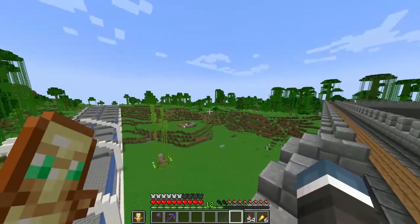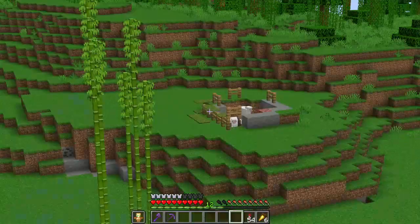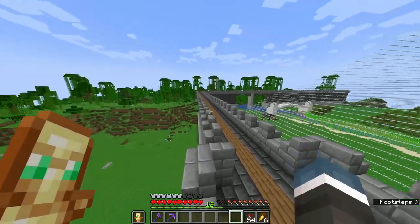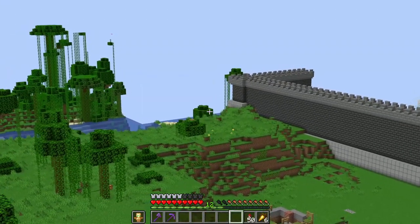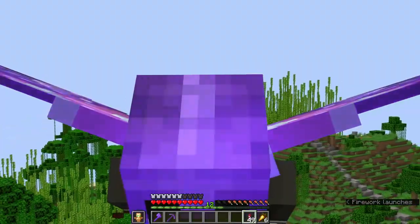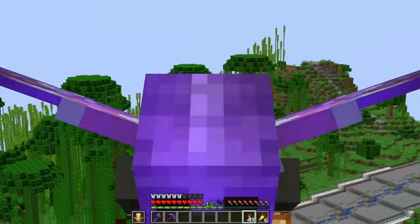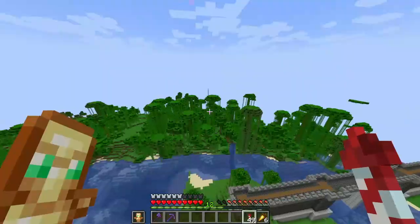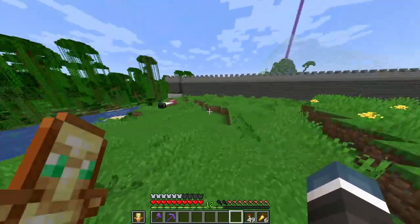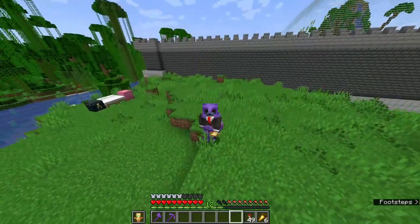I was thinking somewhere around here - one of these little hills, maybe even there. I think I'm going to build it right there. Yeah, I think building on that hill would look really nice. Alright, let's do it. So step one - find a place to make the house - has been accomplished. Oh my god, I'm so stupid. So step two, let's make some space for us to build a house. Let's go.